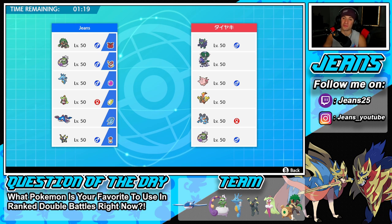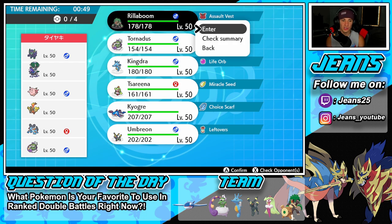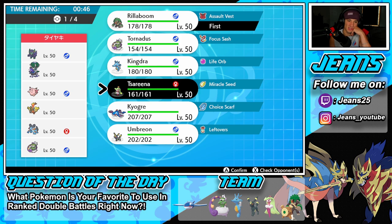Hopping into our first battle, going up against a Shadow Rider Calyrex team alongside Grimmsnarl, Clefable, Tapu Koko, Swampert, and Tornadus. Tapu Koko I haven't really seen in Series 10 yet — I love that Pokemon. I'm trying to think who to lead — that Tornadus could lead, but they could also lead Tapu Koko which poses a huge threat. It's very fast and does a lot of work on my team.